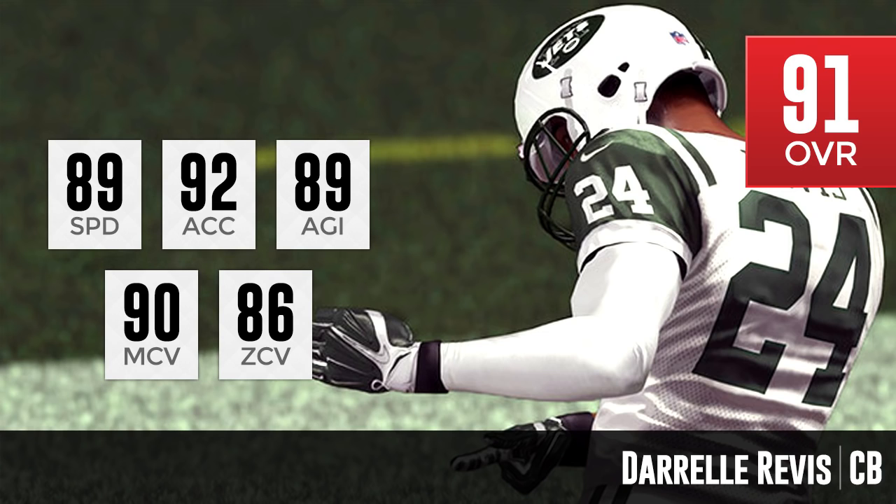Chances are we're not seeing all of his attributes that are going to make him great. A lot of people know Revis can go up and play the ball very effectively. We have to imagine he's going to have good jumping attributes, probably a good press attribute, good catching, maybe even a good spectacular catch. We're not seeing all the attributes that make him a 91 overall, but these base five attributes are what most people look at for a cornerback. Revis is good, but not spectacular in any of these.